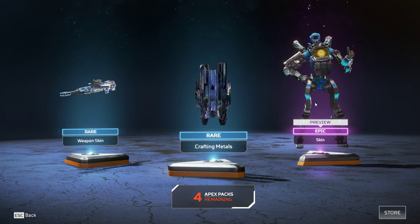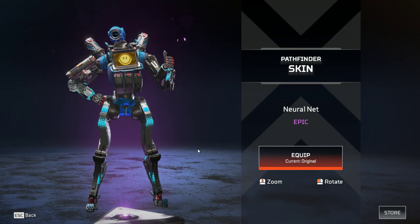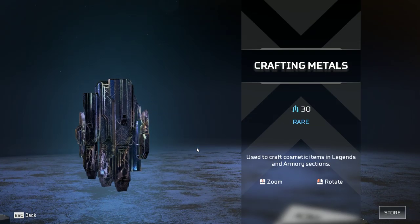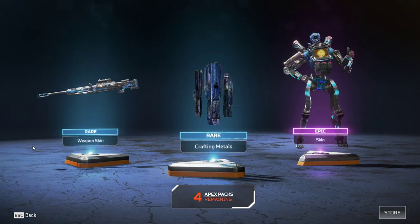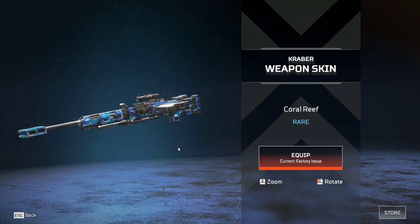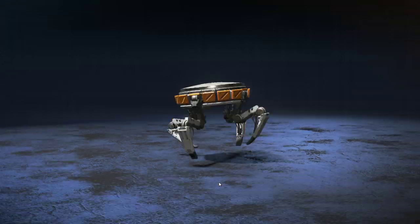Next one. Epic skin for the robot, which is net neutral — neutral net, you got net neutrality. 30 crafting material, and Coral Reef for the Caber.